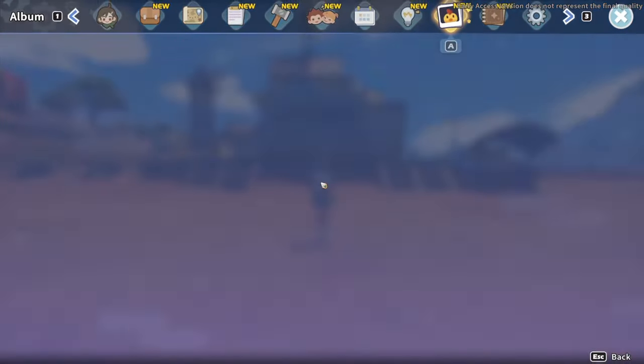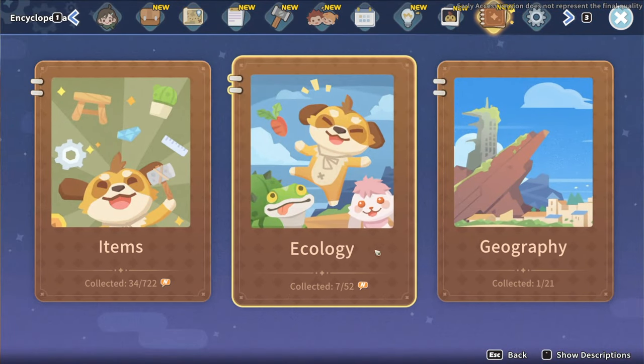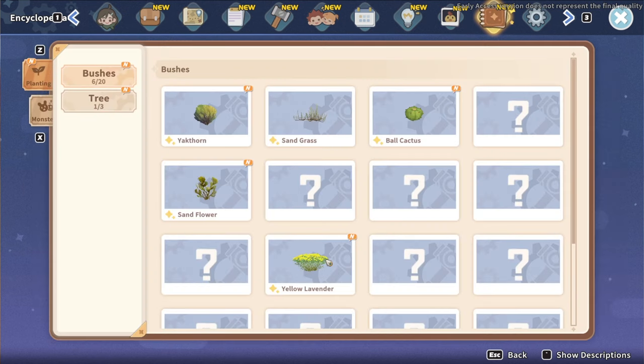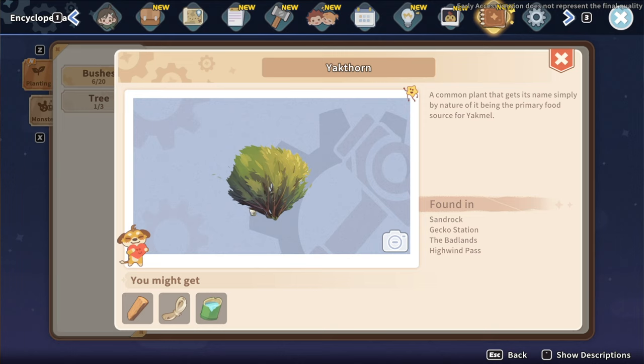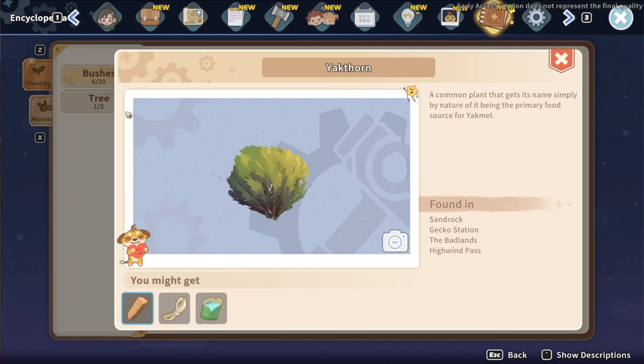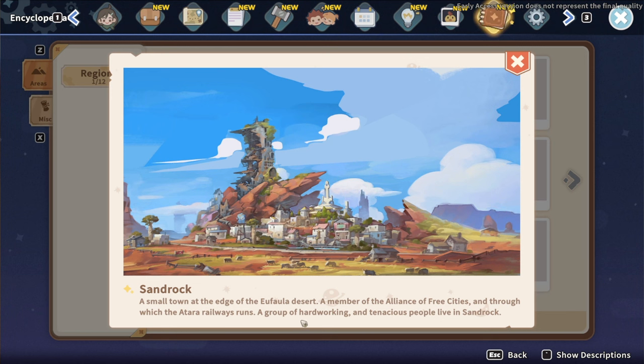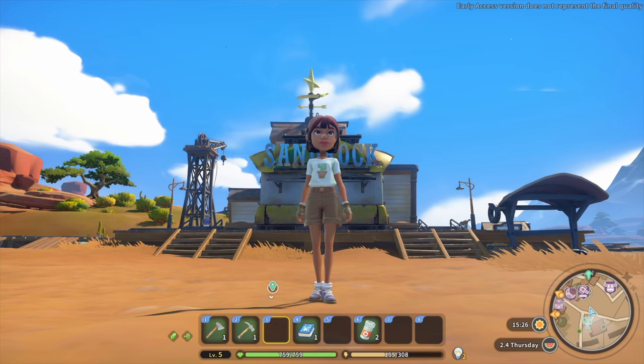Tip number ten: check your encyclopedia. I hope you guys are using this resource — it's so cool. You have geography, ecology, and items, and literally anything you've ever come across in Sandrock exists in this encyclopedia. You get a description of where the resource can be found and even some of the things you may get by collecting it. You have information on the areas you've visited with pictures, and it's a really cool resource not only to know where to find something, but to have a recap of everything you've ever collected or anywhere you've ever visited.